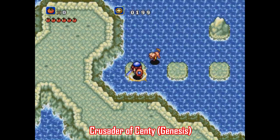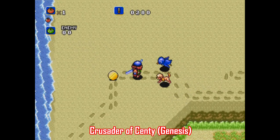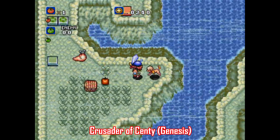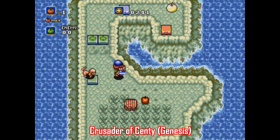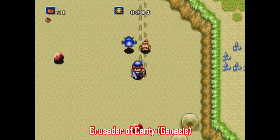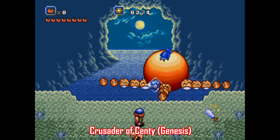Another great Genesis title is Crusader of Centy, otherwise known as Soleil, and this one went largely ignored at the time since it came out super late in the Genesis lifespan. Just take one glance at this one and you immediately get a Link to the Past vibe. But this is hardly a mere Zelda clone — your character loses the ability to communicate with humans and can only talk to animals and flowers, so he recruits up to 16 different creatures to help him out, lending their abilities to make you faster, stronger, or more agile. When coming up with ideas for this video, this was the first game I thought of. If you dig Link to the Past, you should dig Crusader of Centy.